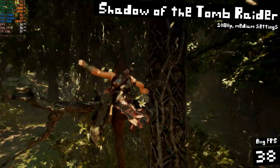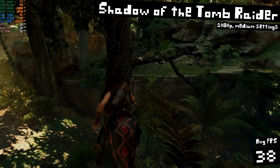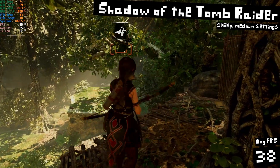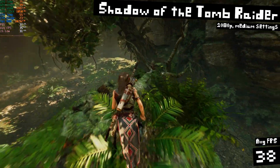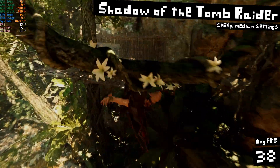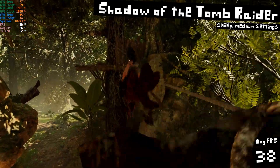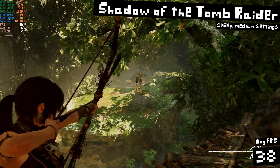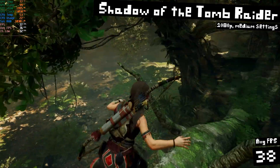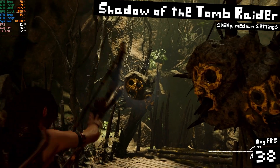Starting off with Shadow of the Tomb Raider. This is running at 1080p, medium settings, and I got an average of 38 FPS. Not amazing for super high refresh rate gaming, but it's a slower-paced controller game, so this is fine. You can go down to low settings if you really want more FPS — the game does look great at low settings. I don't mind gaming at medium at all. It's the sweet spot where you get the best performance while still making the game look pretty darn good.